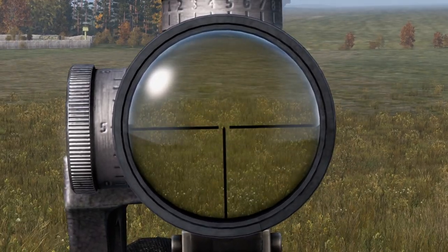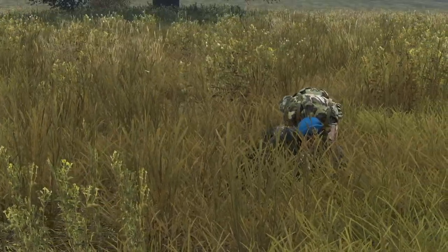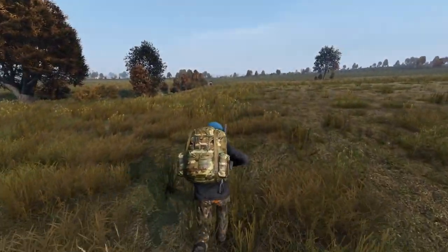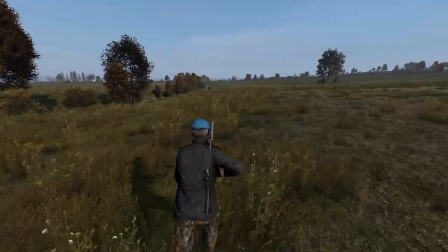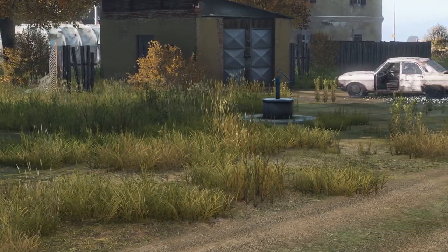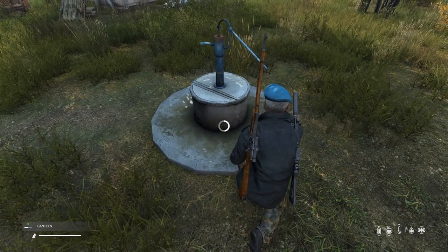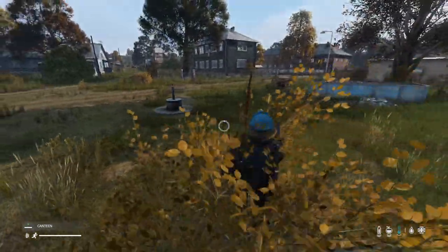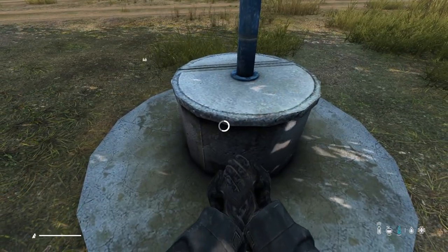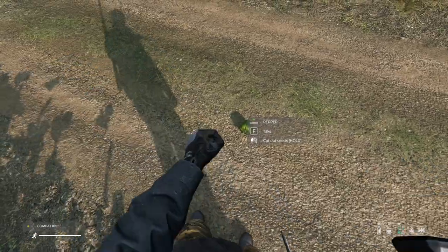Don't forget that grass doesn't render past a certain distance. Never lay down while being shot at as it makes you an easier target. Master the art of the zigzag. You can place your heaviest or most useless items in your bag to drop in an emergency. Avoid wells when possible as they are a hot spot for PvP. It is faster to fill up a bottle then drink than to just drink directly, and also safer as you can move while drinking.